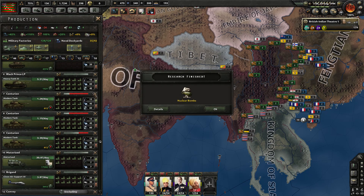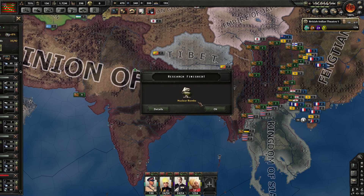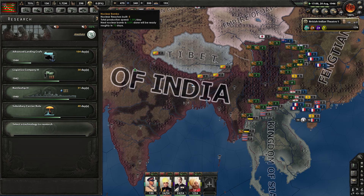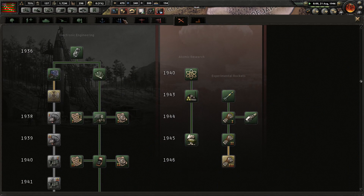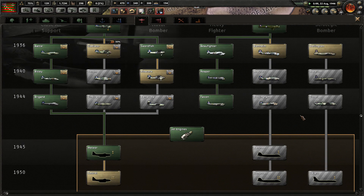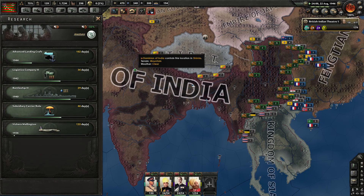We're also starting on some new military factory construction, because I do want to fill out a couple things, including the support equipment needs. Nuclear bombs are done — we've unlocked those. We've got 5 nuclear reactors total, so we're going to start making bombs, which is great. And we actually need a strategic bomber to deliver those nukes, so I'm going to get the Vickers Wellington up and going.